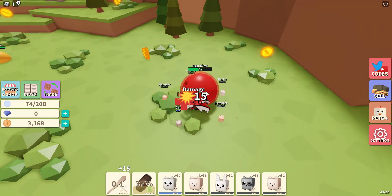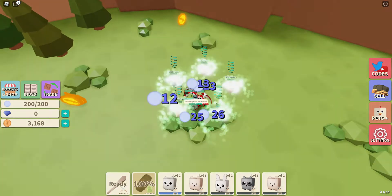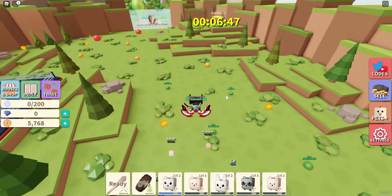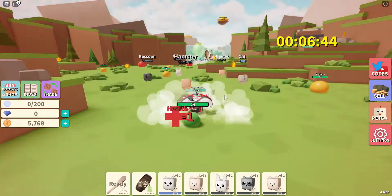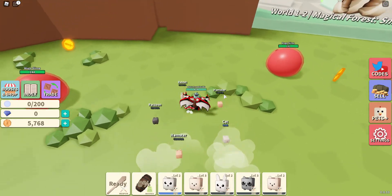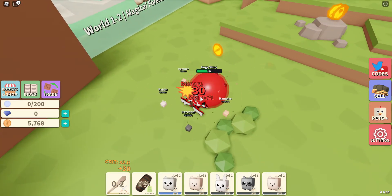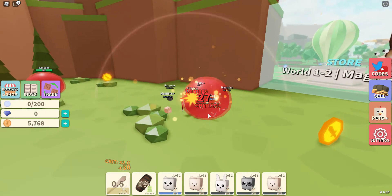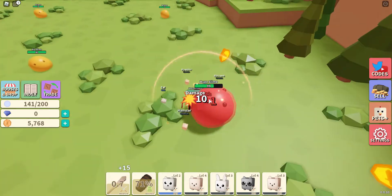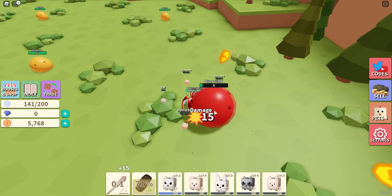We might be better off just collecting coins from the ground, but that'll take a while. So for now I'm just gonna attack the slimes and collect their souls — that's what it says in the tutorial: collect your souls, kill the enemies, and sell them. That might sound strange for a Roblox game. The main thing about every game with pets is basically collecting the best pets.